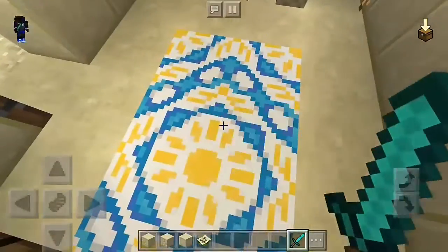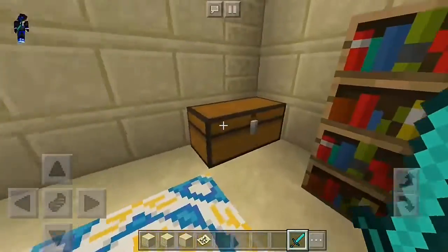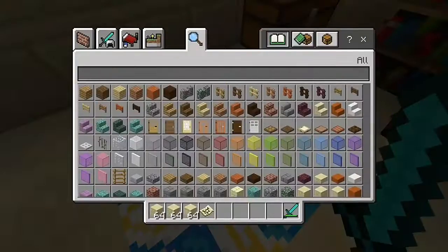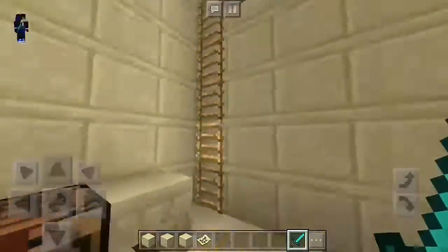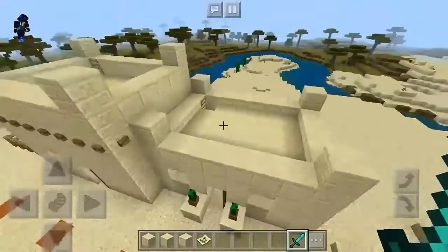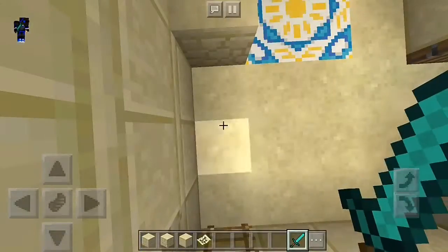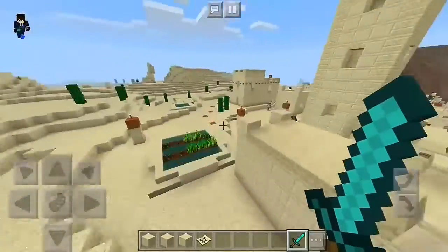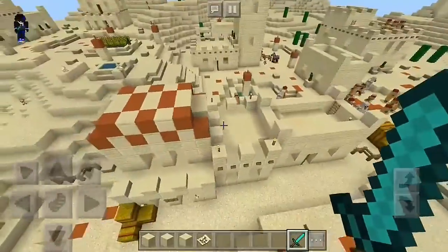We are going to see this generate naturally with a crafting table and the usual stuff. The block is called glazed terracotta — we are going to see glazed terracotta spawn naturally for the first time, I think. I'm not sure if it's been placed in the overworld already, but anyway, this is pretty much it — pretty cool stuff.